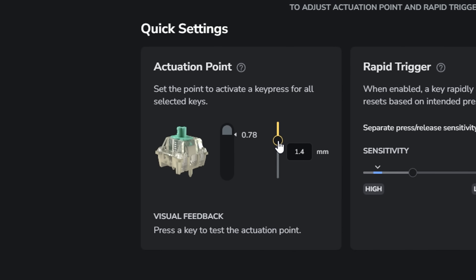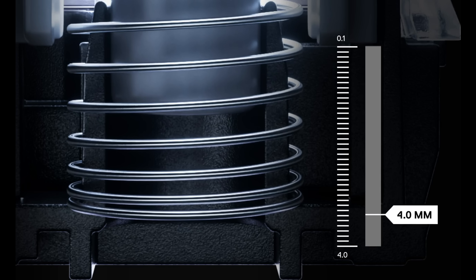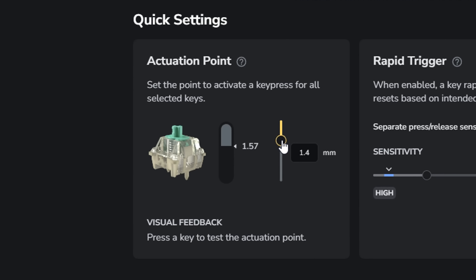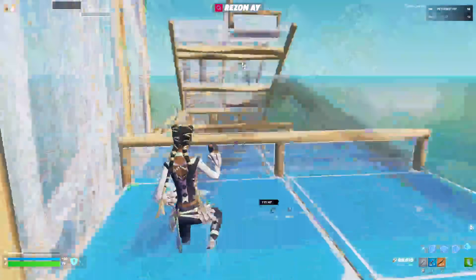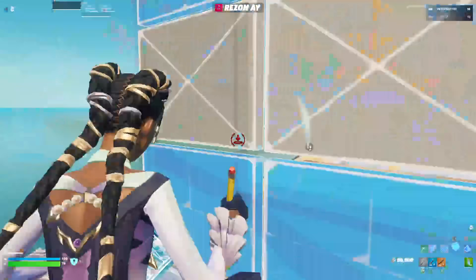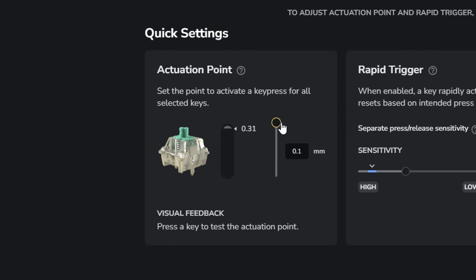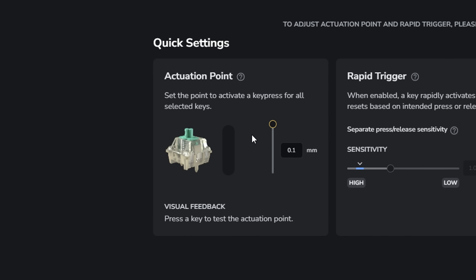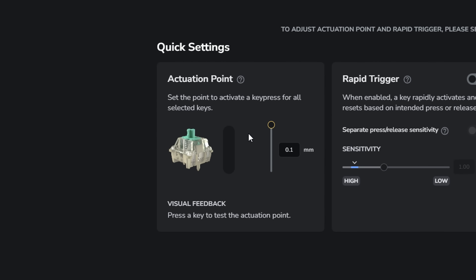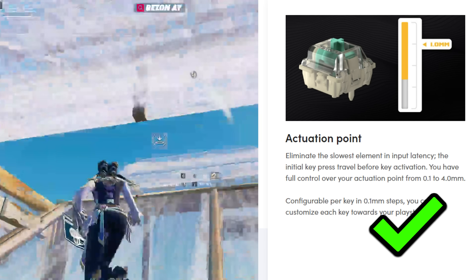Overall, custom actuation points are personal preference — everyone has their own preferred sensitivity. However, there is no denying that using a lower actuation point can make you much faster at building and editing, because it makes key presses feel way snappier. There is less delay between you pressing a key and it registering as an input, which is why this feature gives pros an extra edge.